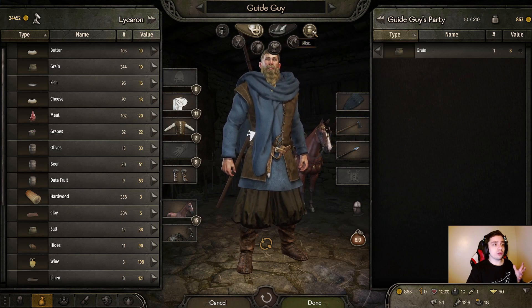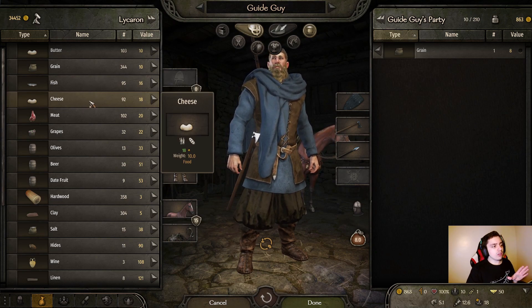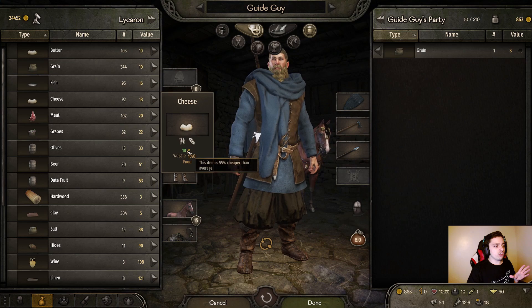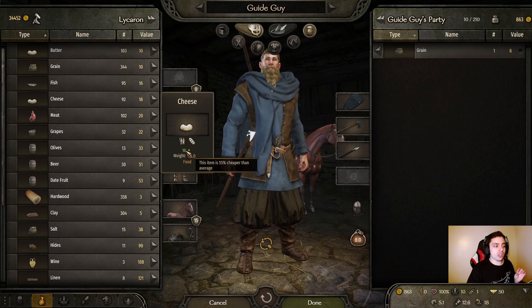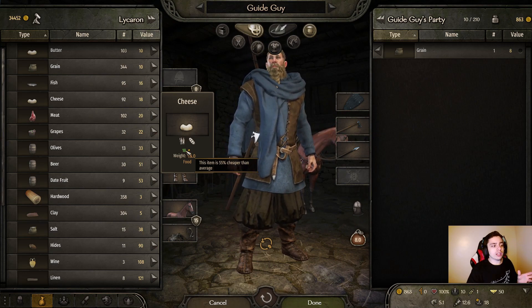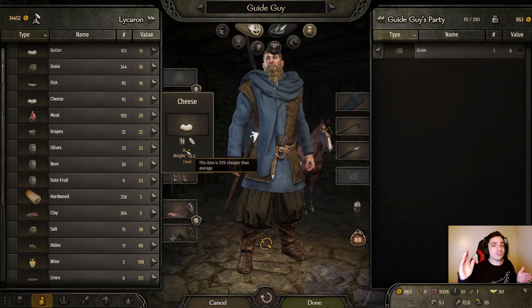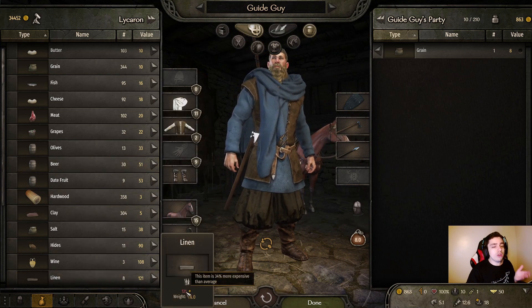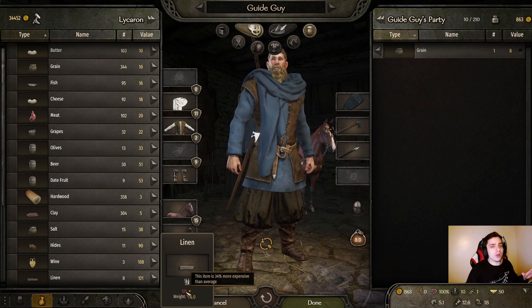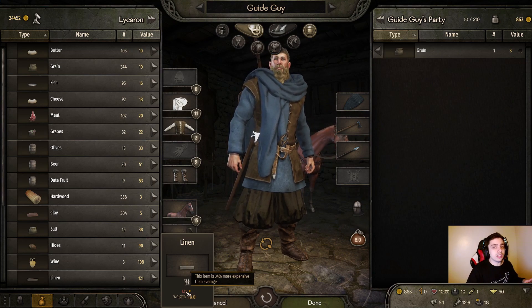After getting to the trade screen and the miscellaneous section so we can check the goods, we can hover over any one of these and check the price right here. You can see that cheese has a green price, and if you hover over that, you can check that this item is 55% cheaper than the average, which means if you buy this, the chances are in other towns it's going to sell for more. On the other end, if we check the linen, for example, it's red, which means it's more expensive than the average — so you want to stay away from buying this item, or you go to other towns, buy linen, and come sell it at Lycoran.